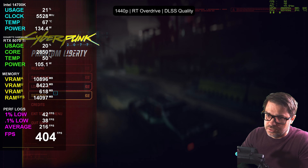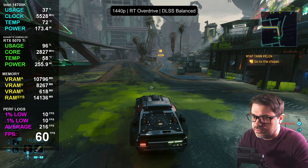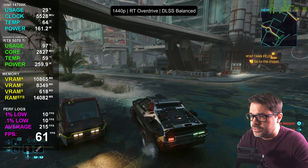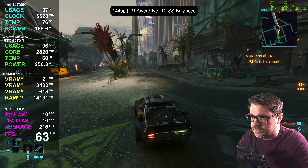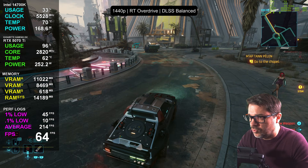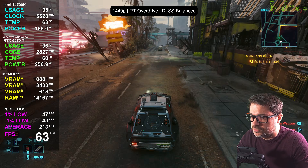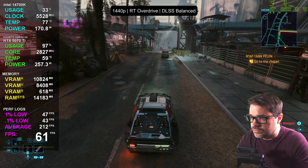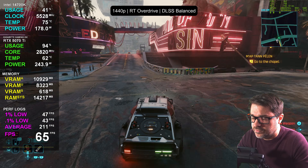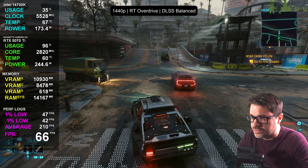Let's do a little more upscaling and see what we can expect — switching to balanced upscaling. We're at about 61 FPS, PCL sitting around 39 milliseconds — very acceptable. You don't even need to go all the way to performance, because it's holding on to 60 pretty respectably here. This is a very hard-to-run area, so if you're getting 60 around here, you're probably going to get 70–80 in other parts of the game pretty easily.